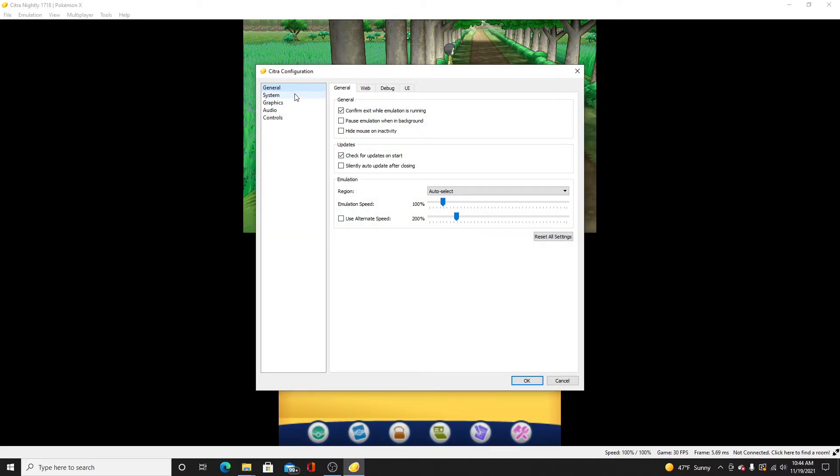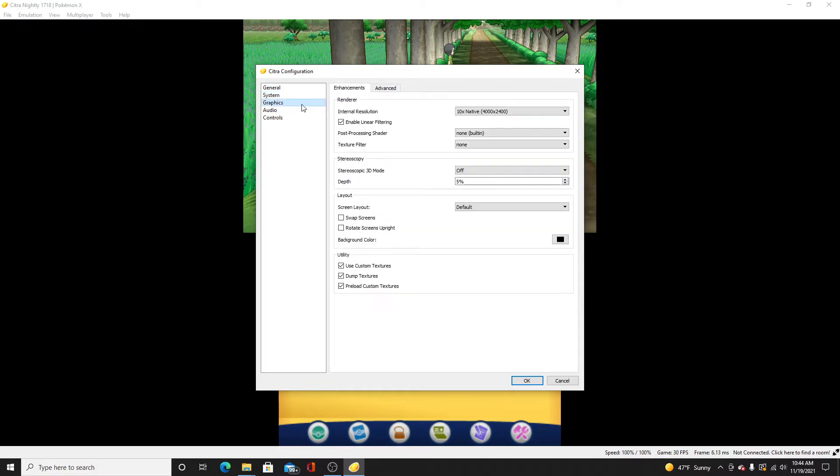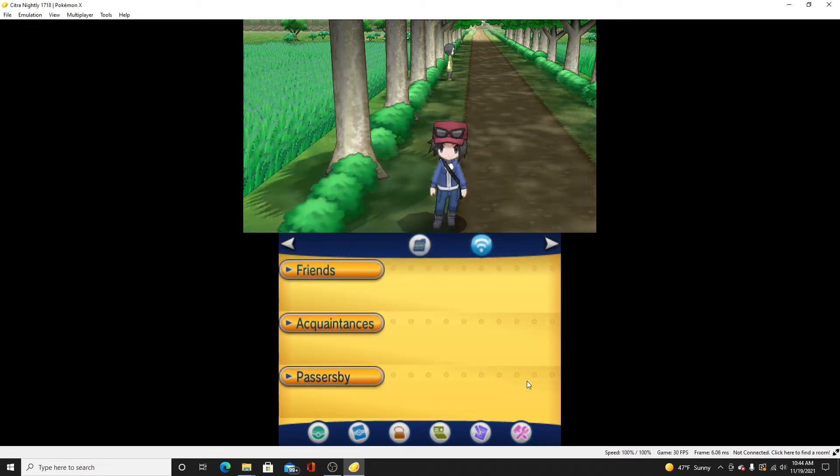The next thing you want to do is go into the Post Processing Shaders and select Anime4K Ultra Fast. Apply that, and now look — the grass looks a lot better and everything looks a lot better overall.